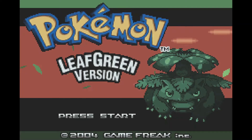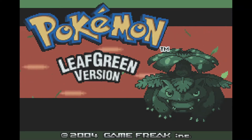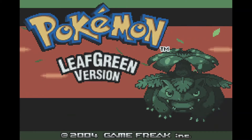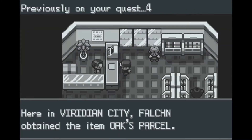Hello people of the internet. This is Falchion. I'm here again with my Pokemon Leaf Green Nuzlocke. I totaled the previous part, part zero, because I was just getting through the basics and the beginnings. So I got the Pokédex, completed Professor Oak's journey and all that good stuff. Now we can just jump right into it.